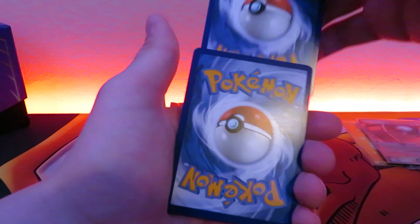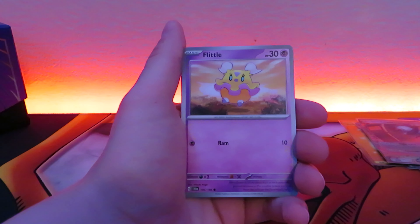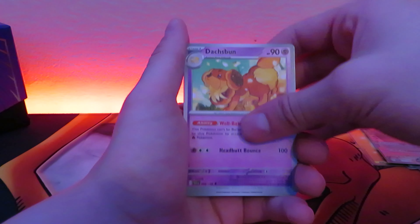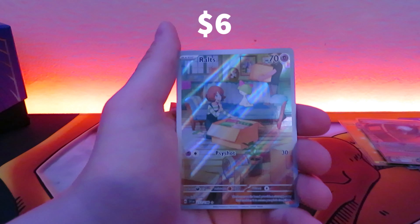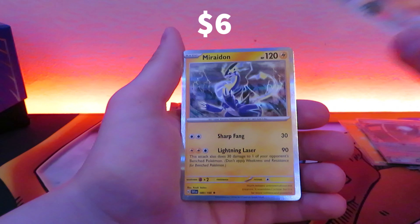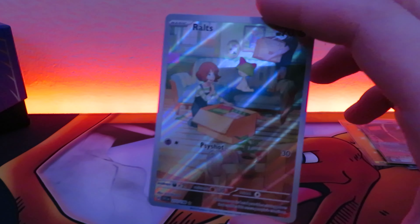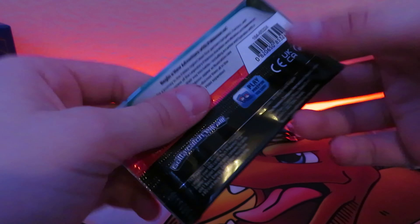Code card, one from the back. Dark energy, Rare Candy, Fidough, Flittle, Fidough, Farigiraf, Tatsugiri — I really like that art — Tropius, Ralts, and a Miraidon holo. That is a really nice art, look at that. Oh, I forgot about the Gardevoir — that's also a really cool one. I think I'm just chasing every special illustration rare and all the illustration rares.